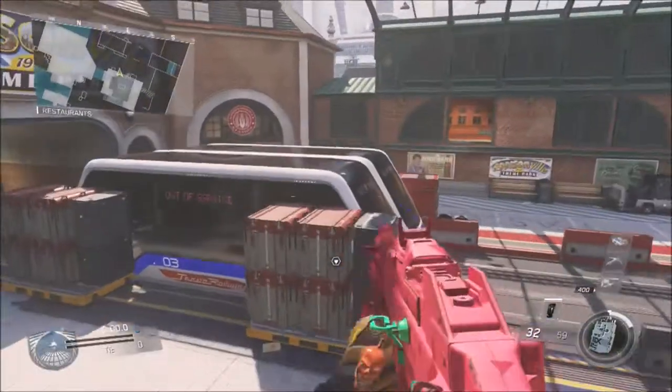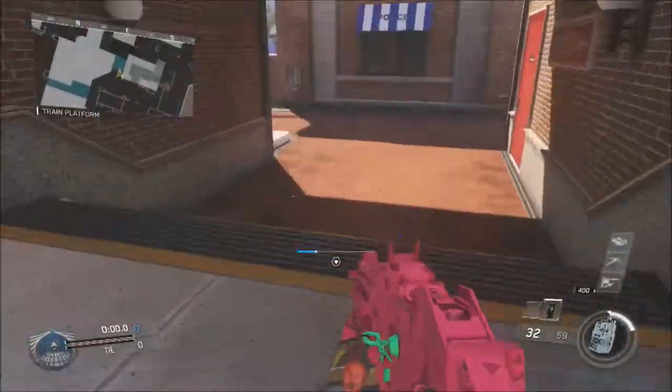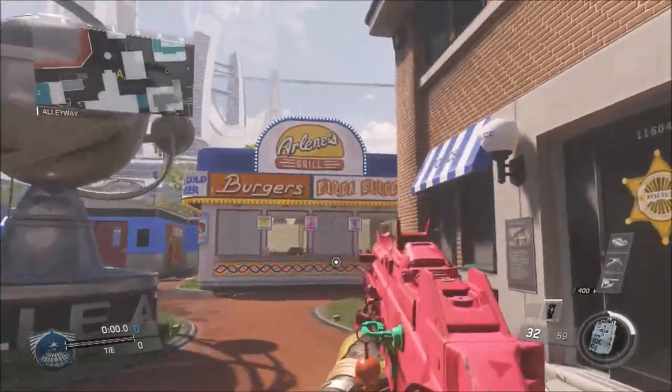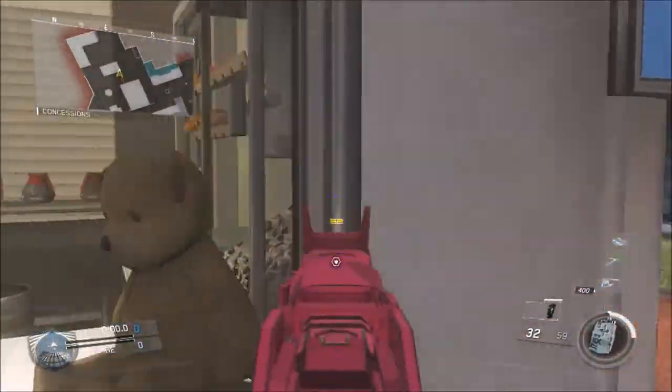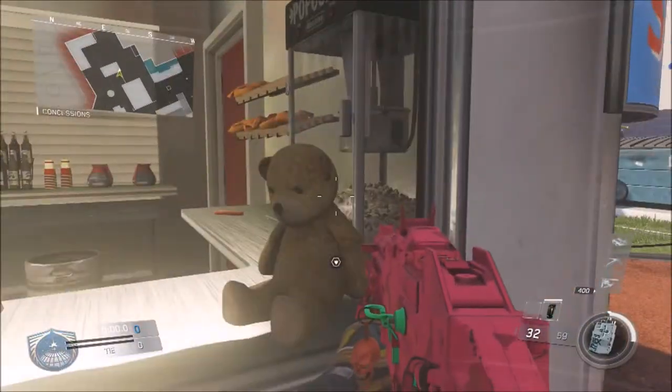If you want to go on the map Throwback and go over to the right side where the baseball field is, you've got this kind of burgers and pizza slice concession stand, and the teddy bear is just in the bottom corner. It's quite an easy one to spot — it's just kind of lying there.